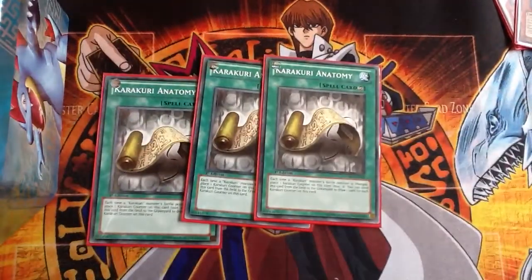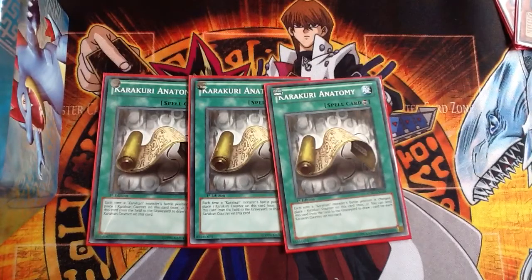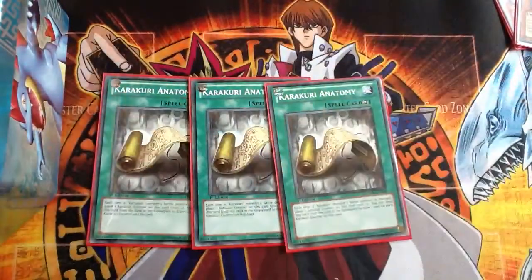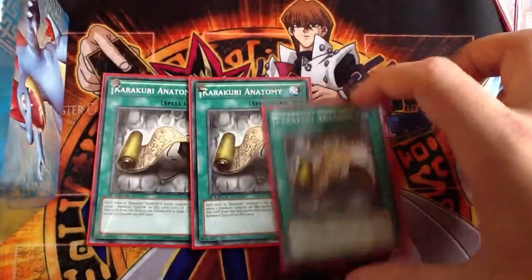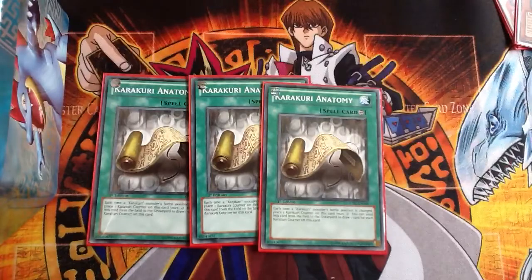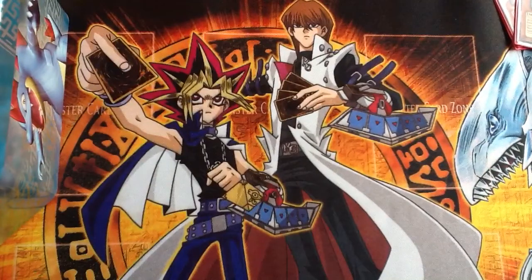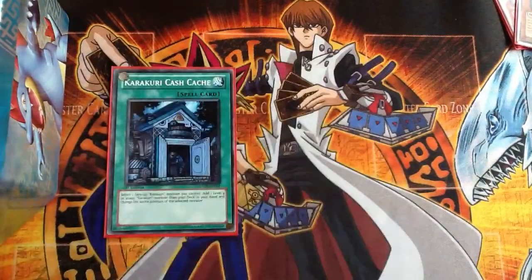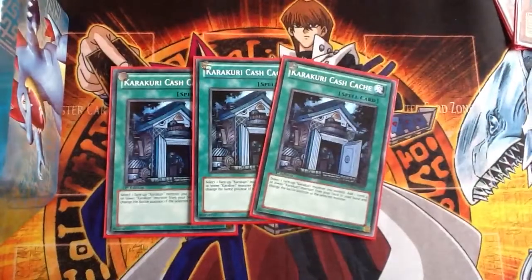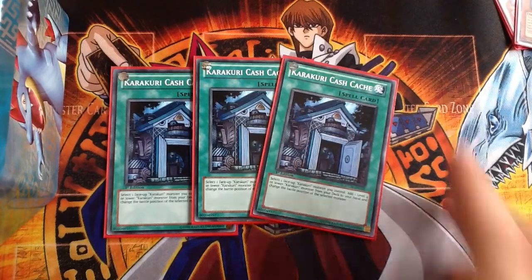Three Karakuri Anatomy — basically the Six Samurai United of this deck. It adds two counters every time a Karakuri switches attack or defense, which is their effect when they get attacked. You can get two counters on it in one turn, especially if you're using Kashkash as well to set up your own move, and then you discard it and draw two cards. Next up, Kashkash — you switch the attack and defense of a Karakuri monster and then add a Karakuri monster level one to four from your deck to your hand.